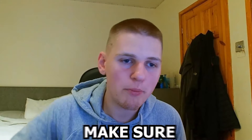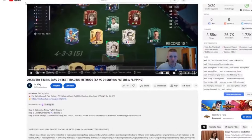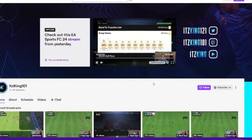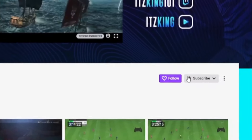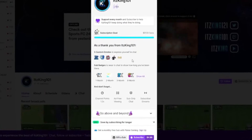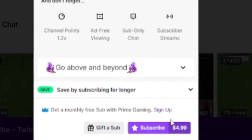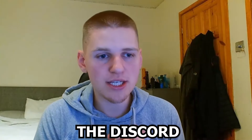If that sounds interesting to you, make sure you go into the description of today's video. Click the Twitch link, subscribe to my Twitch channel. It's either £4 a month or you can join for free with Amazon Prime — just connect your Amazon to your Twitch account, then go into the Discord, connect your Discord and Twitch together and you'll be in the Discord making millions of coins.